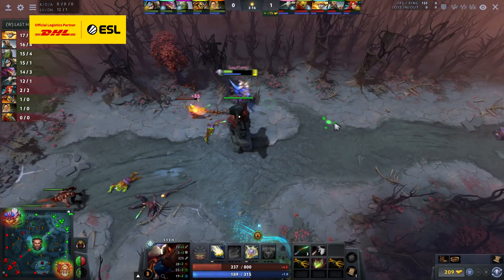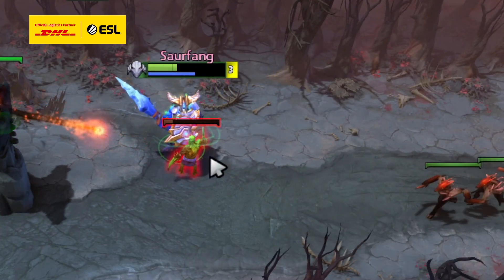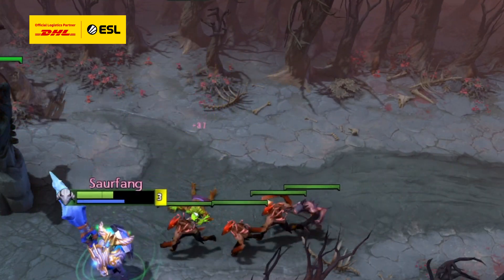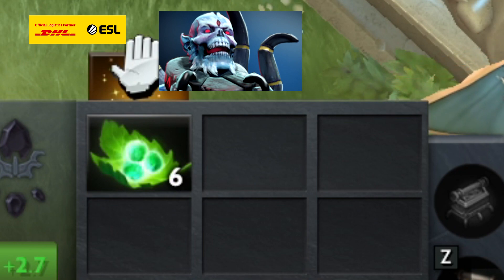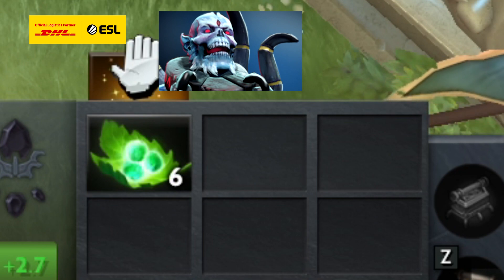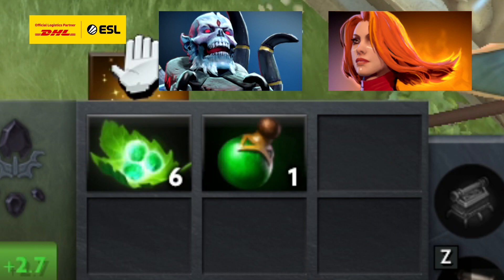On top of that, if you miscalculate exactly how much regen you need, you'll at least be able to survive until your donkey brings you some more. If you're up against a lot of harass, starting with a second set of tangos certainly won't hurt. If the enemy lane has a good amount of burst damage, then you should still buy tangos, but consider a salve so that you have burst regen to negate their burst damage. Otherwise, you're just asking to be zoned at low HP.